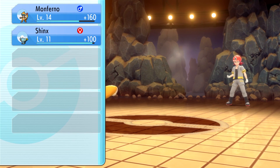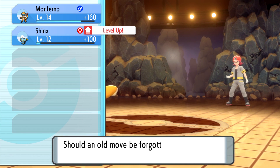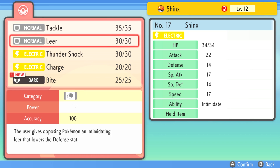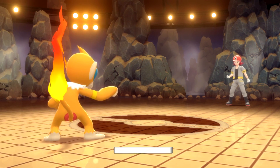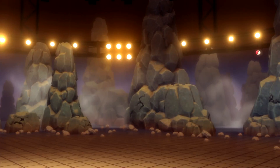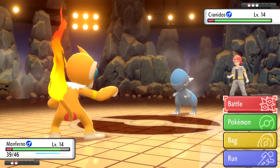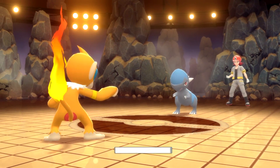Now we're going into Cranidos, the signature Pokemon for this gym and the strongest one. With plus 3 on physical attack, we're going to use Mach Punch, which is a priority attack — meaning no matter if Cranidos outspeeds me, I'm going to go first. So plus 3 on attack, same-type attack bonus, and I go first. As you can see, out comes Cranidos — and Mach Punch means it doesn't stand a chance.